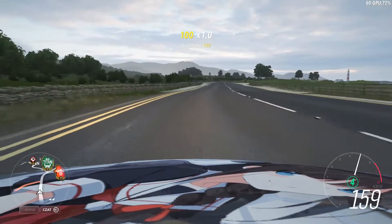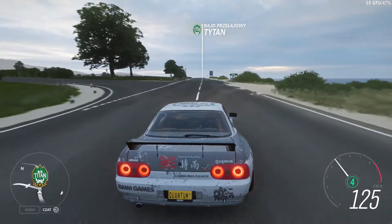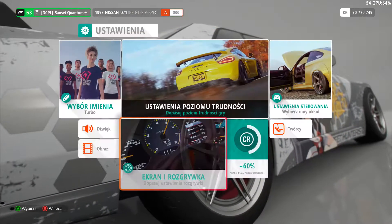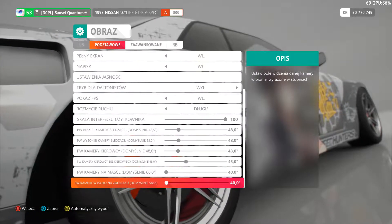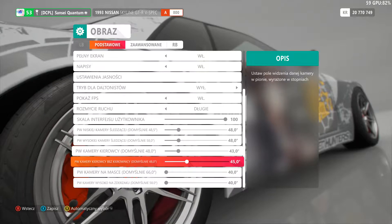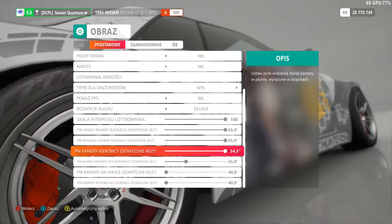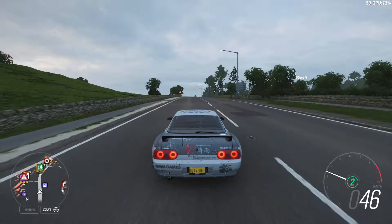Yeah, this seems fast — but we can make our car look much faster. There's just one setting I'll show you now. Go to Settings, then Screen Settings, and at the bottom you have six options that most people don't know about. Just drag the sliders all the way to the right.